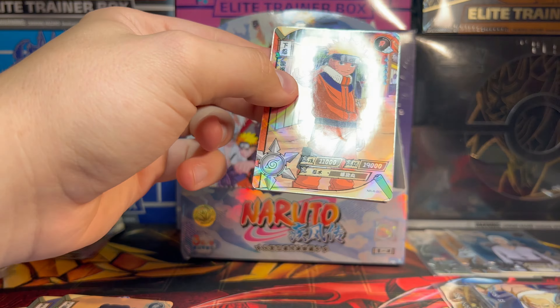We got Naruto. We got this dude. We got this fella. And on the end we got an SR Rock Lee. Fitting we get them both right after each other here — the two boys.